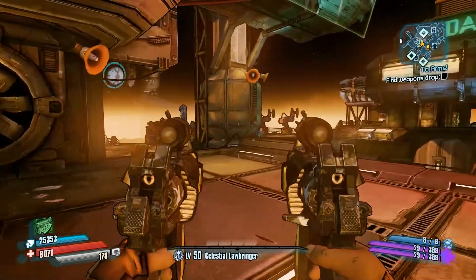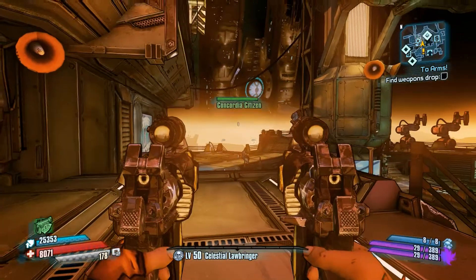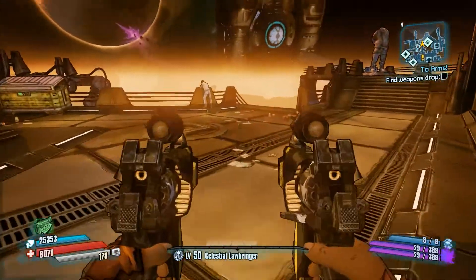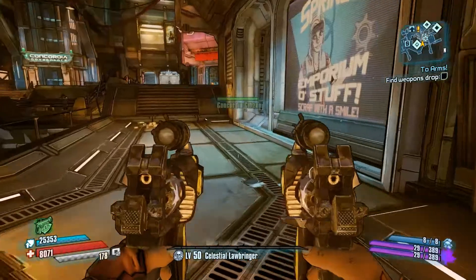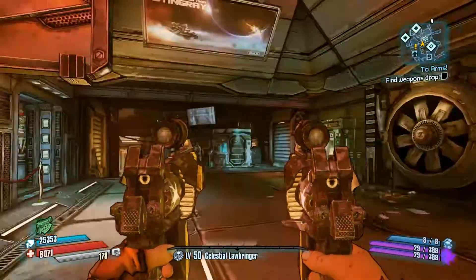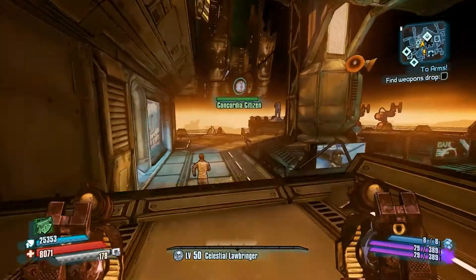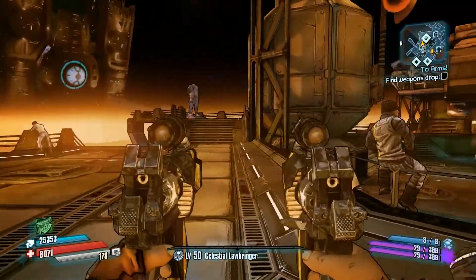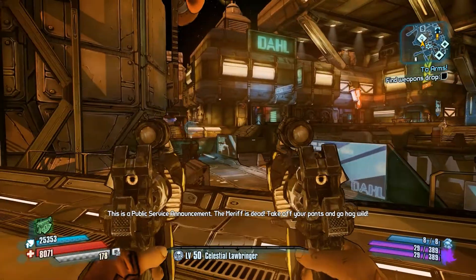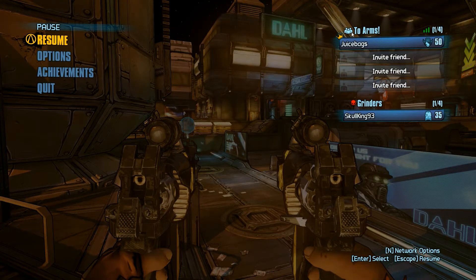Hello everyone, Juicebags here again, back playing some Borderlands: The Pre-Sequel. I wanted to show everyone a quick trick on getting unlimited moonstones. You can also farm a little bit of cash out of the deal, although it is substantially slower for it. I would rather go and farm a raid boss or do whatever to get moonstones, but for anyone in a position where they can't do that, this is a quick thing you can do. First off, this does require the loyalty bonus, so you have to have owned another Borderlands game.